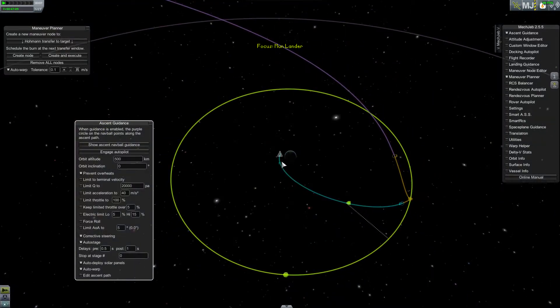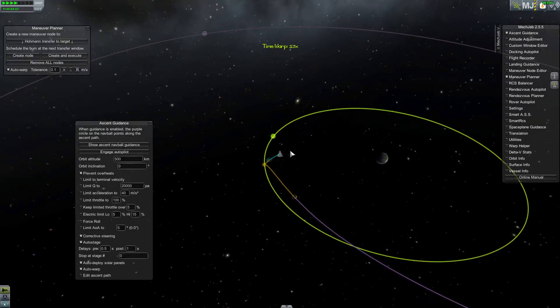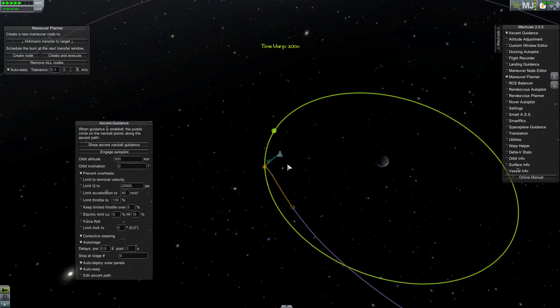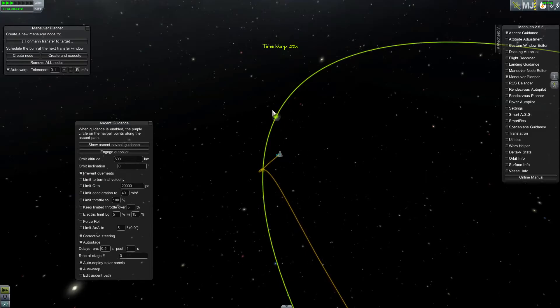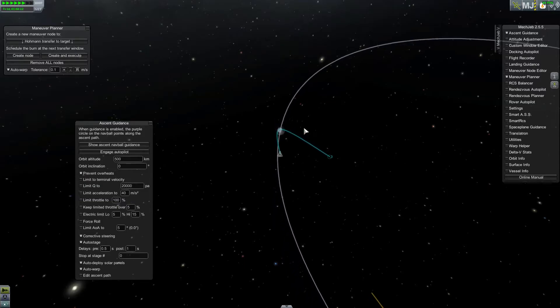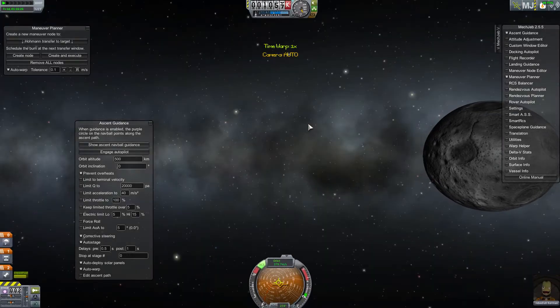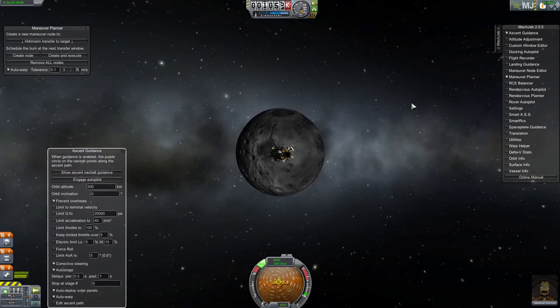Let's go ahead and speed up the warp a little bit. We'll slow it and speed it back up. Once you get here, let's put it to about a thousand. Once you get right here your atmosphere changes, so your path is now going to go this way. Once it's like that, there it is — perfect. Turn the warp all the way down and boom, there's the moon! We've made it this far.